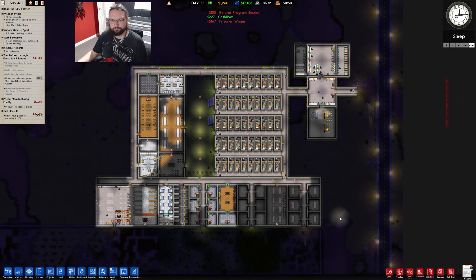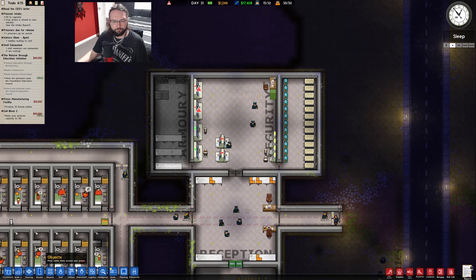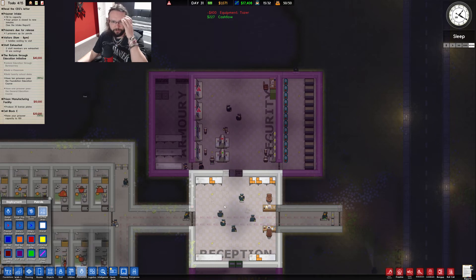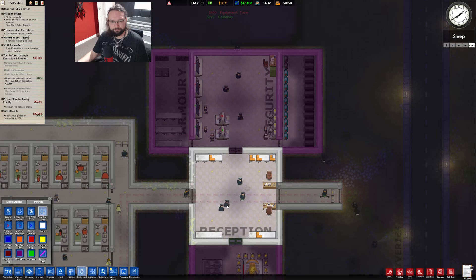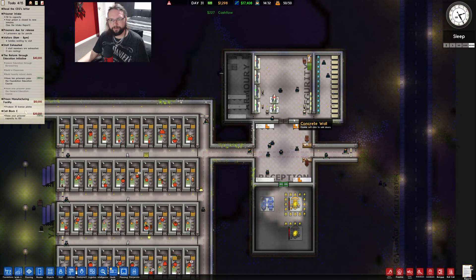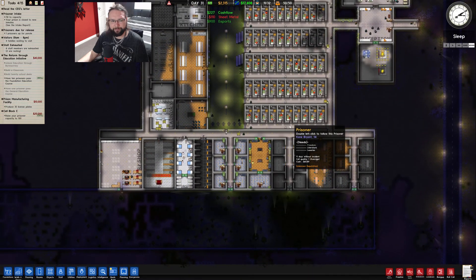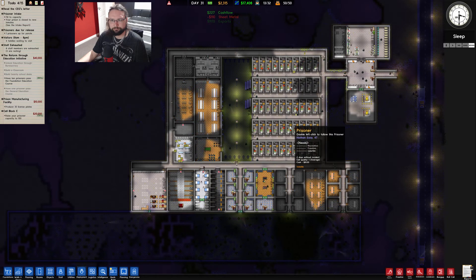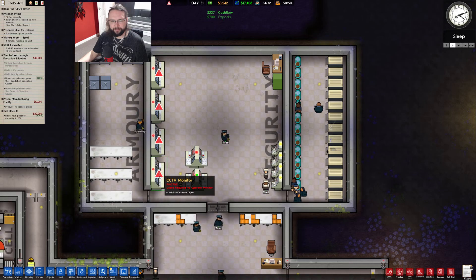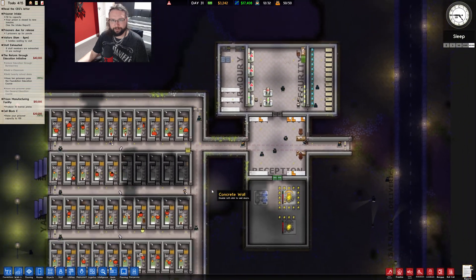That seems better. What is going off? My cooks are standing on the cameras? Are my guards just loitering around? Why are all my cooks stood on that? Have I broke the game somehow? Why are none of the guards doing this? I've clearly done something and messed the game up.